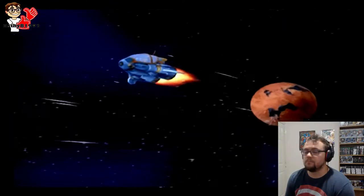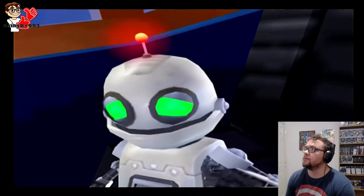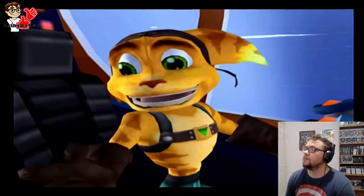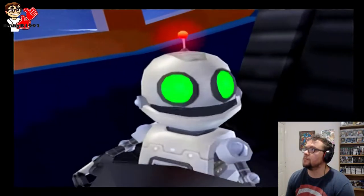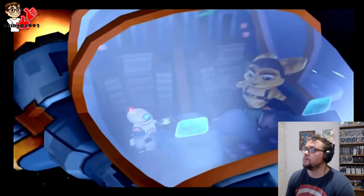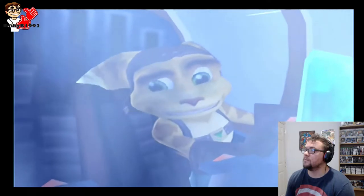So the superhero is actually working for him. 'The name's Ratchet. Pleased to make your acquaintance.' 'You got a name?' 'My serial number is V54296.' I'll just call you Clank for short. Hang on!